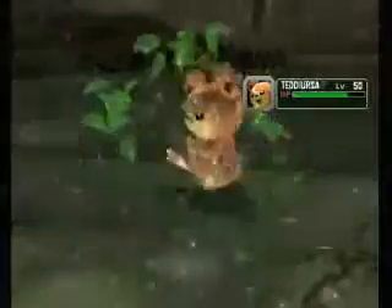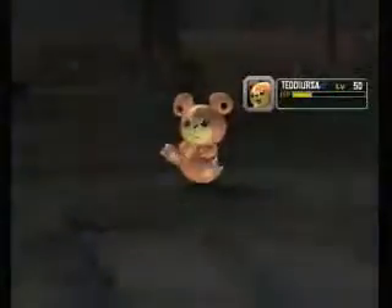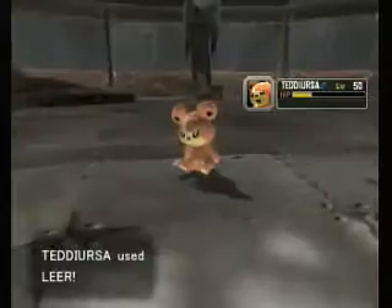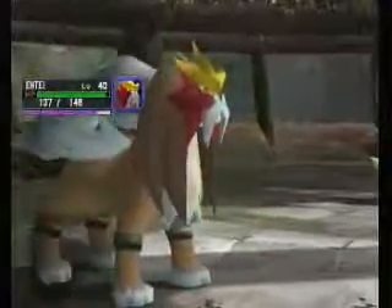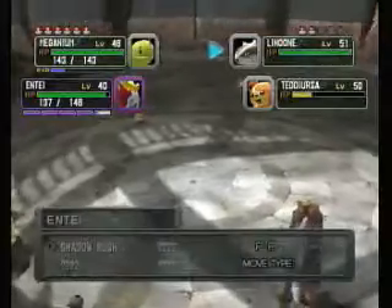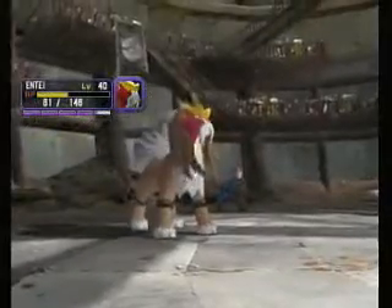Teddiursa gets hit for a little bit, and Entei's Shadow Rush hit the correct person and does quite a bit of damage, with recoil of course. Now Teddiursa is using Leer — our defense fell, and Entei's defense fell too. We're going to use Razor Leaf again and Shadow Rush Lenune whenever it comes back up. It uses Dig, and it's super effective but didn't kill.